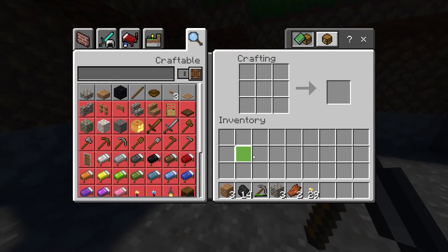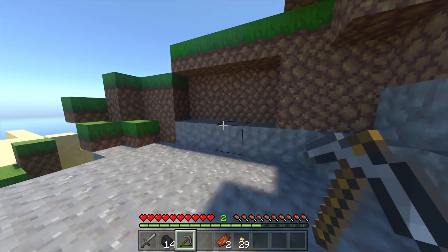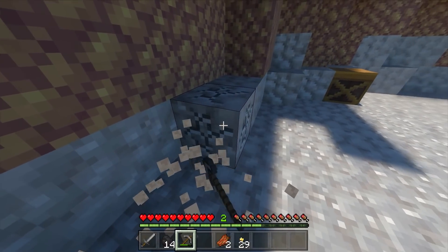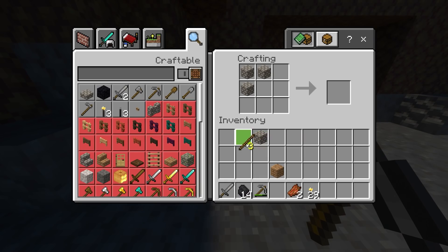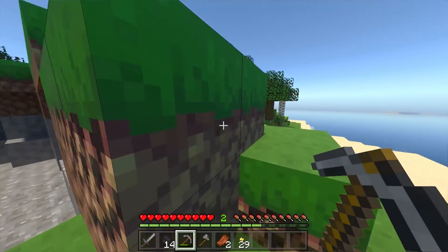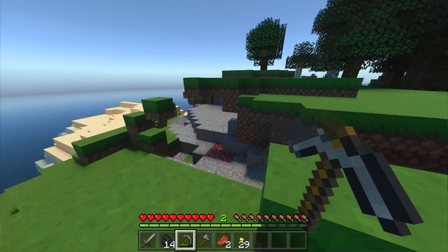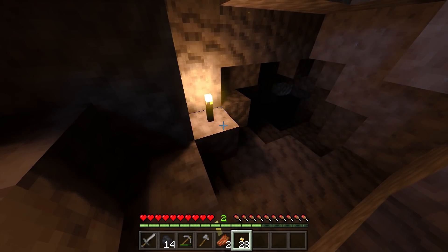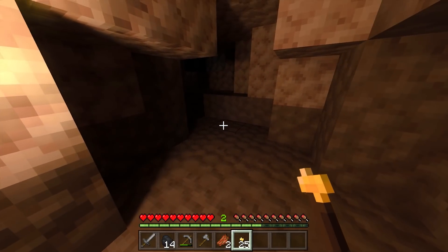Let's build us a sword. There you go, one sword. We should probably build an axe as well. Let's just get some wood before we go underground — maybe wait until night before we go underground. Kind of feels like a waste of the day. We could use the iron to get shears. Let's just have a little peek in here, because if there's iron we can totally get a bed up and running so the night isn't a problem.